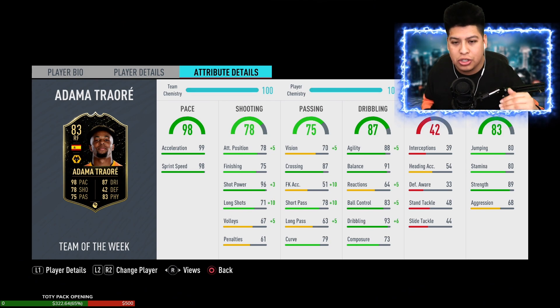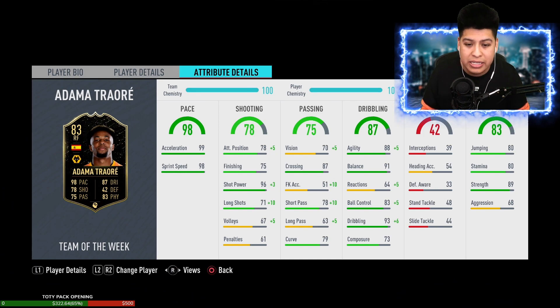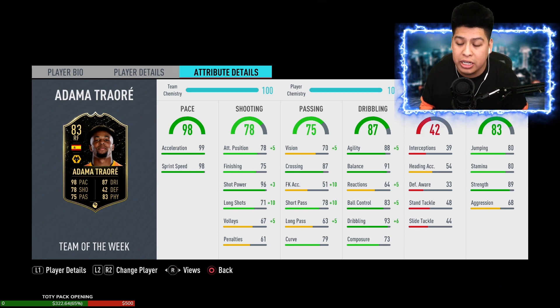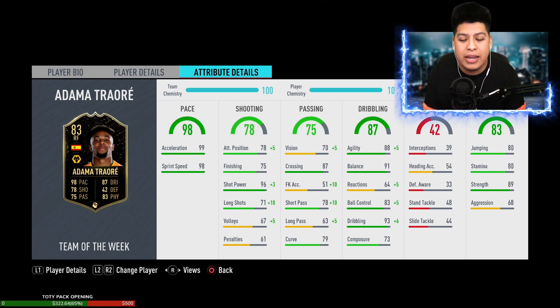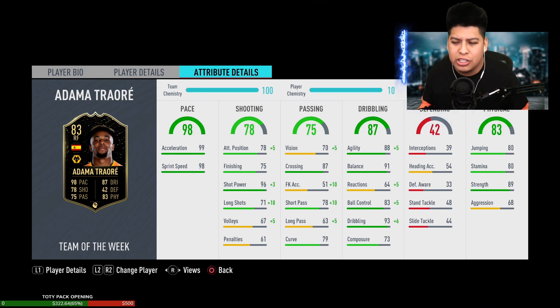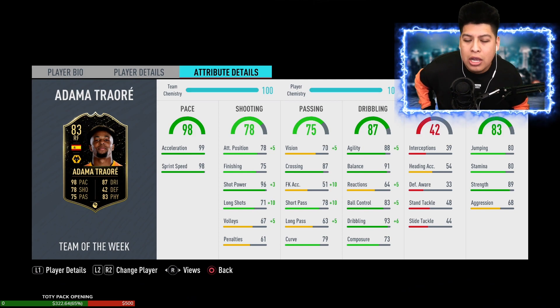That goes into the next stat — passing. His crossing is really high, vision isn't the greatest, short passing is okay, long passing is pretty bad, curve is okay. Going into the dribbling, he has really high agility — 88 agility — and for a guy his size that's really really good. Balance is great, reactions are not that great, ball control at 83, dribbling at 83. The ball control will make him feel a little bit slower to turn but he is still very agile and quick. Composure isn't the greatest either.